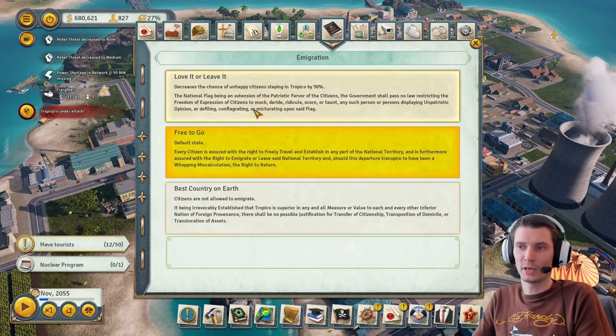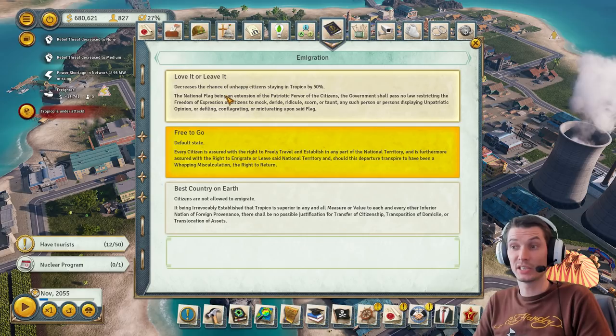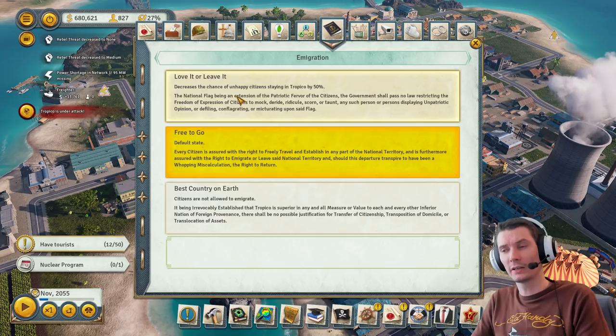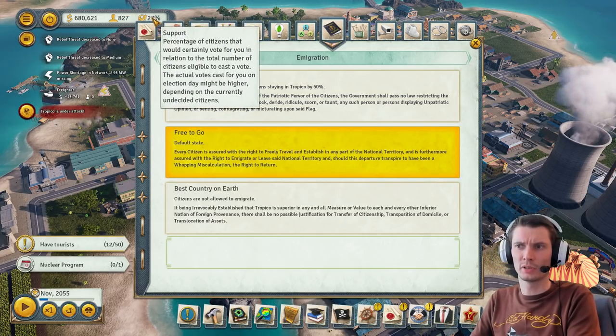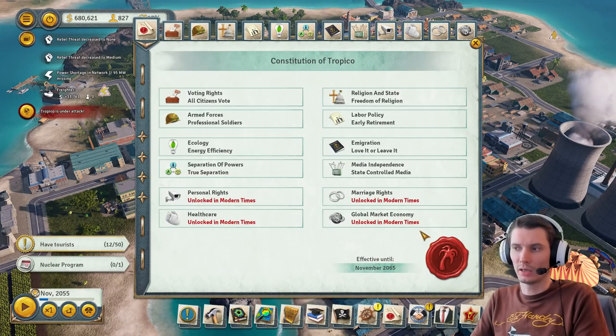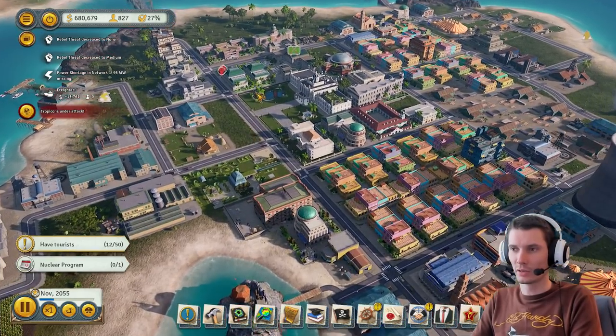Why would anyone pick options that decrease unhappy citizens' chance to stay? If people hate this place they just leave. Normally with a good ruler you already see 27 percent supporters anyway, so there's no reason to force people to stay.